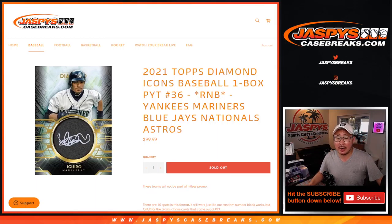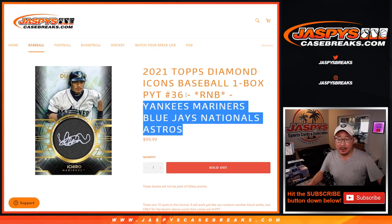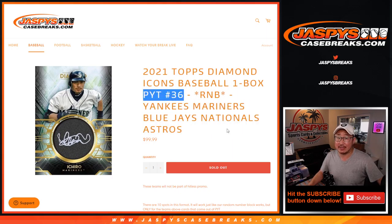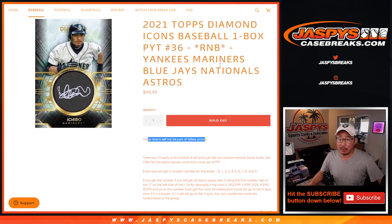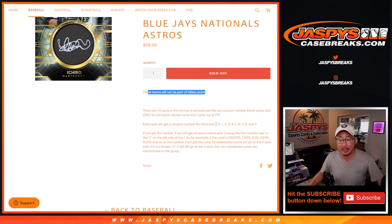Hi everyone, Joe for JaspysCaseBreaks.com here with a quick random number block randomizer for the following teams. This helps unlock Picker Team 36 of Diamond Icons Baseball — really nice stuff. These teams are not part of the Hit List promo, but you are part of tonight's All Spots Sold promo. Check out the details on JaspysCaseBreaks.com.